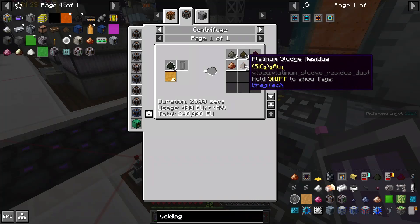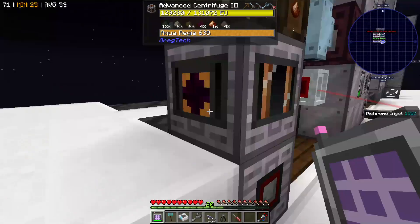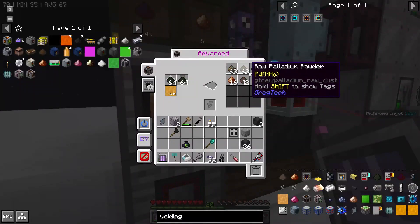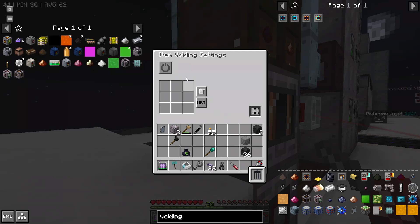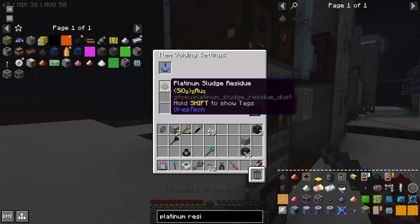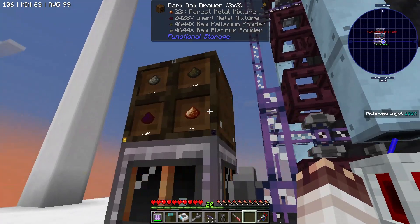To get rid of the useless platinum sludge residue, I am using an item voiding cover, which I realized I did just stick willy-nilly onto a centrifuge full of incredibly precious materials. But thankfully it's smart and doesn't turn on until you press the on button. Once I turned on the item void cover with its filter, the platinum sludge residue disappeared. Now this will run forever.